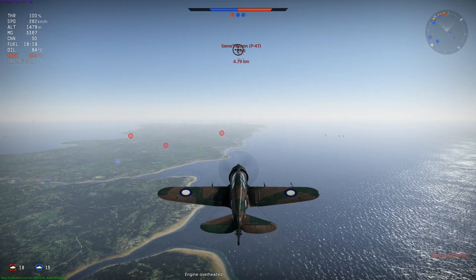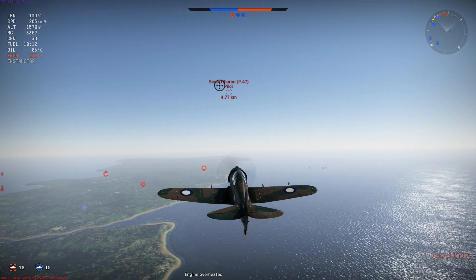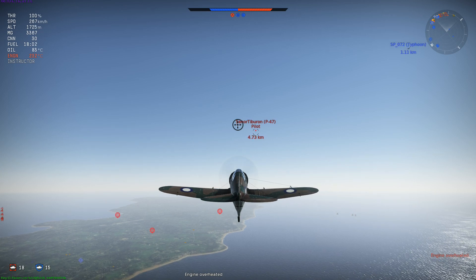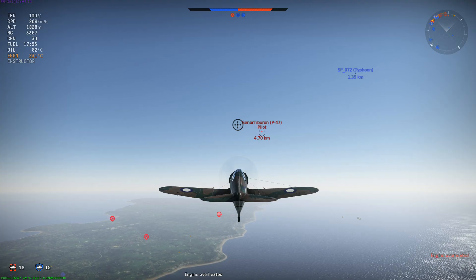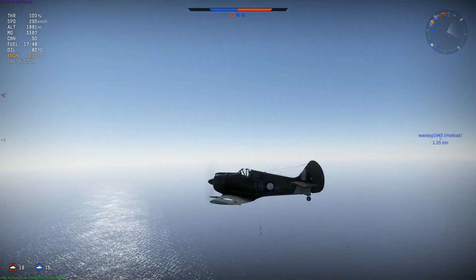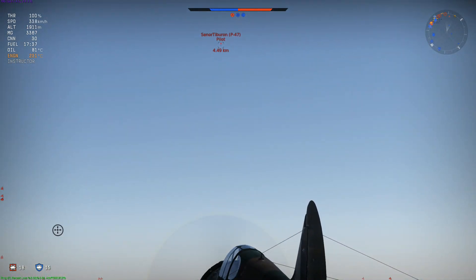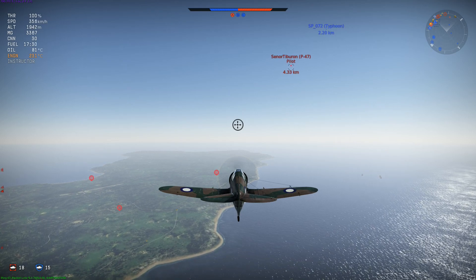Here you'll see one of the weaknesses of the Boomerang — it just does not have a very powerful engine. Despite all my teammates starting out behind me, all of these guys are going to surpass me and chase down the P-47 before I can even get within a couple of kilometers. There's really no other word than frustrating to describe flying the Boomerang alongside better planes. The distinctive lack of speed means you're going to have a challenge competing for kills.